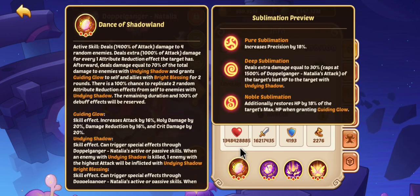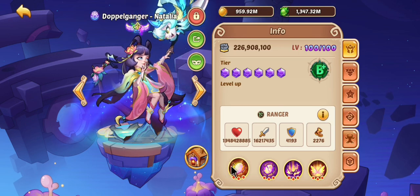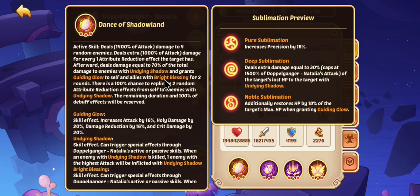I want to show you guys something here quick. Skill damage is going to be huge for her, because she deals extra damage for every one attribute reduction effect the target has, and it's 1,000% of attack. So if I have 500 skill damage, that's going to be 1,500% of attack — or 50% more damage. Skill damage only affects active skills and DoT damage, so it doesn't help your basic attacks at all.